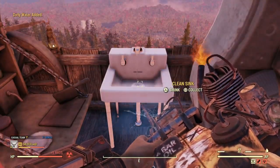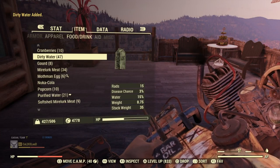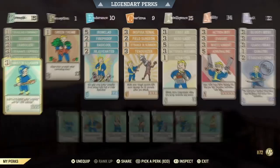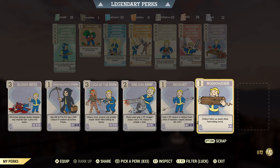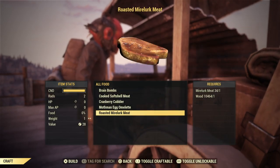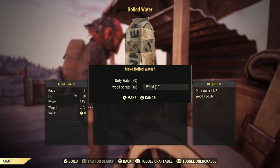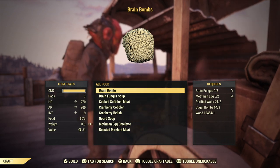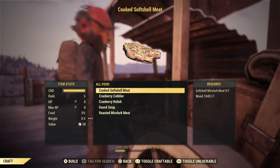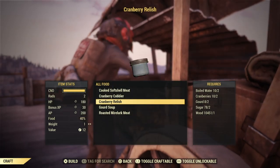Head home after this, provided you are growing gourd at your camp. You can find gourd seeds - look up a video if you need to and plant it at your camp if you're going to be ranking up. You're also going to need dirty water. There's a trick where you hold Triangle and spam Square to get lots of dirty water rather than doing it one at a time. Throw on Super Duper when cooking if you want more. Don't forget to boil water or you won't be able to make the cranberry relish. We've got mothman eggs, sugar bombs, brain fungus for brain bombs, and for cranberry relish we need sugar, cranberries, gourd, wood, and boiled water.